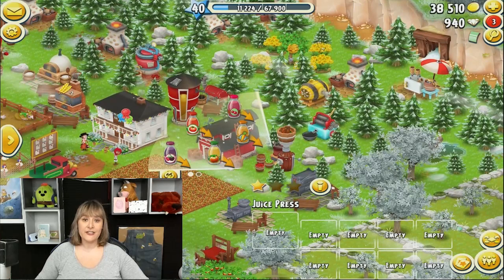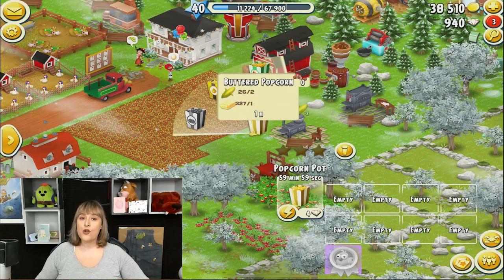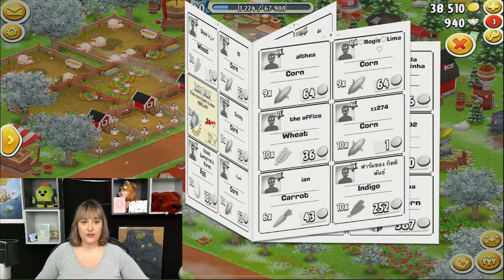Another great reason for a baby farm is access to more fields for planting crops. You can usually easily find wheat, corn, pumpkins, indigo, etc. in the daily dirt if you run out on your main farm. But it's really nice to have a baby farm where you can plant the harder to find but super important crops like sugarcane or tomatoes.